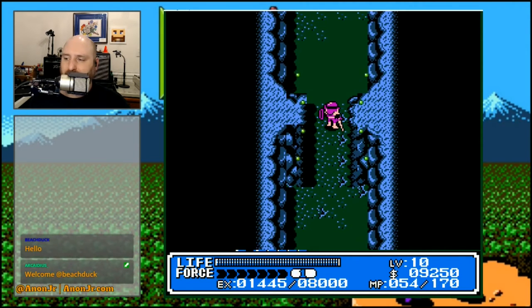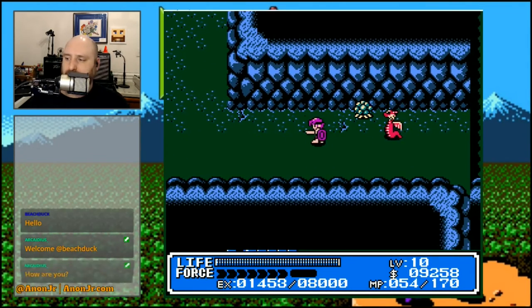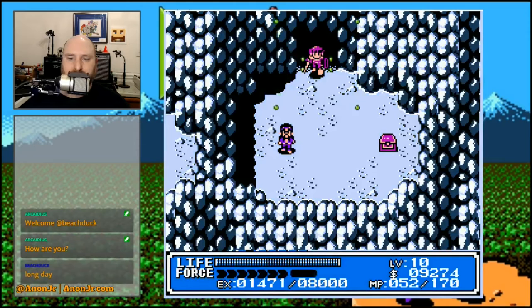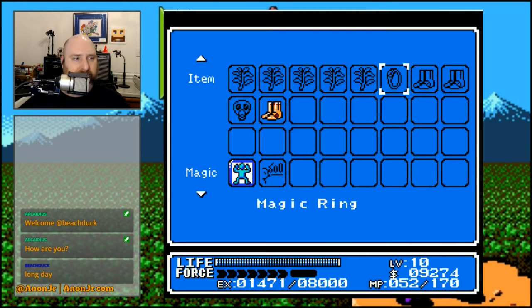Hello, beach duck, how are you doing today? No, don't poison me — I already used my last antidote. You now have a magic ring. What did the magic ring do again? Oh, that's right — it doesn't tell me in the game. It expects you to use your manual. Magic rings restore all magic points. Oh nice, that's better than the fruit of power. Fruit of power only restores 32 magic points, and we're getting to the point that 32 magic points isn't much of a help.